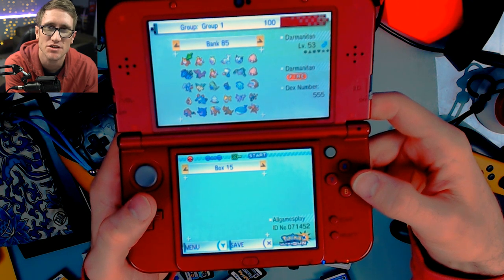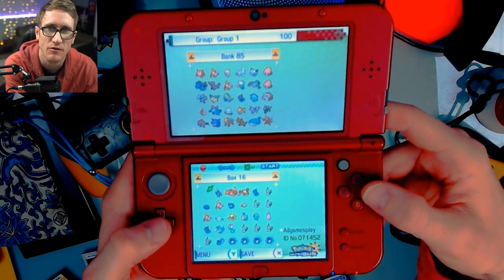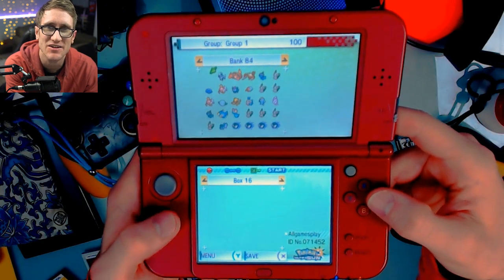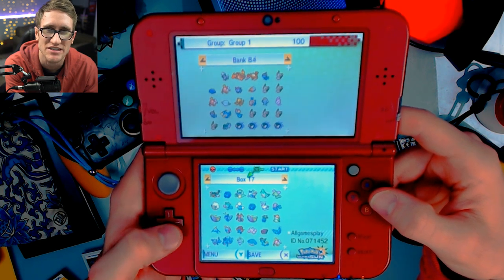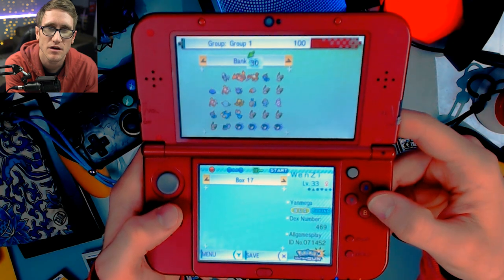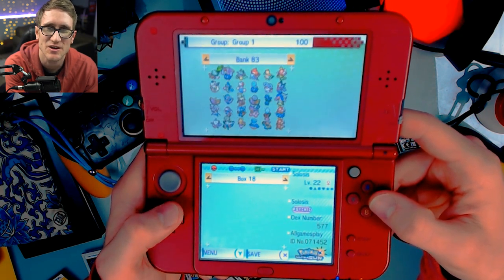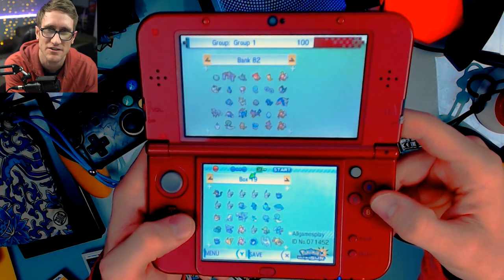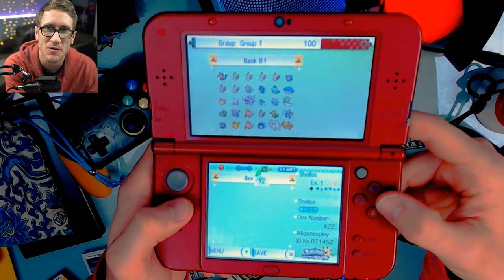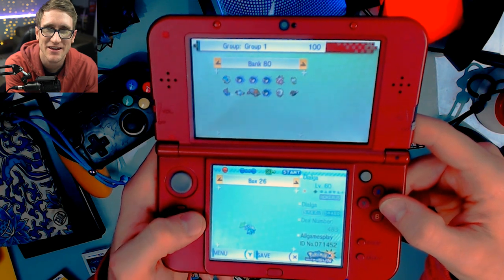This Darumaka — this Darmanitan was like one of the first Darmanitans I ever caught, on Pokémon Black. I have Pokémon in here that I carried over all the way from Soul Silver. And to be able to bring it over to the Nintendo Switch is unbelievable. Some of these, like this Gyarados — this is probably from HeartGold and SoulSilver. This is making me a little emotional. I spent so much time caring for these Pokémon and I remember the order I put them in meticulously when I was in college, like 10 years ago. I carried them all over.